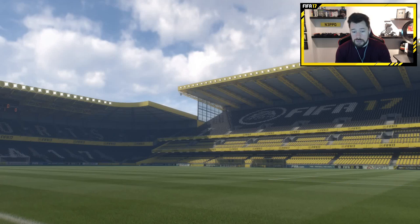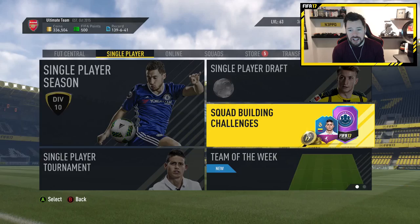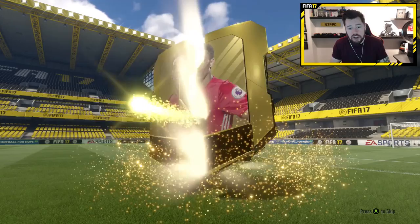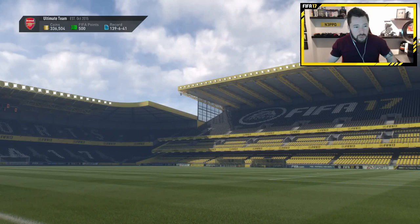We get a Prime Gold Players Pack and Mark Overmars. We have a Jumbo Premium Gold Pack, two Premium Gold Player Packs, and two Prime Gold Player Packs — that's an amazing return. We have easily made money on this. Our first pack — oh! An Inform! It's Kalinic. That's a great pull — we're getting an Inform straight away. That's a great return from just a Premium Gold Pack.